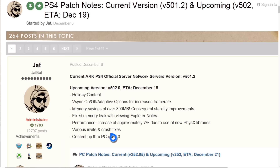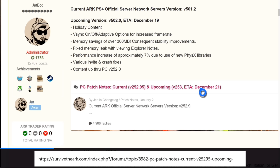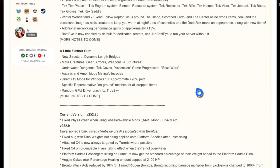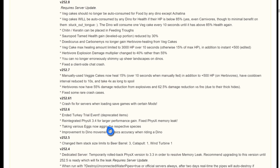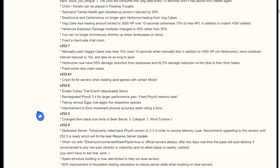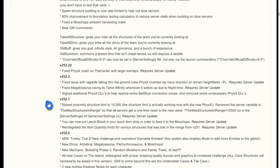You're also getting various invite and crash fixes. In the last update they said they had fixed the invitation bug, but they hadn't. It says 'various invite and crash fixes', so not all invites are necessarily fixed, but it's a step forward. You're also getting what the PC and Xbox got on the 16th.